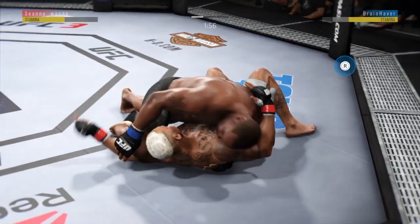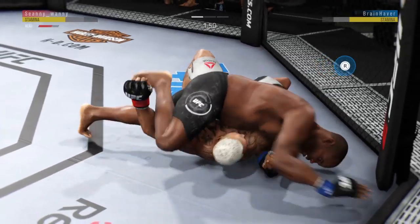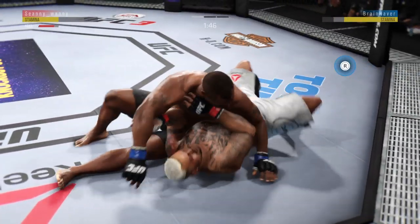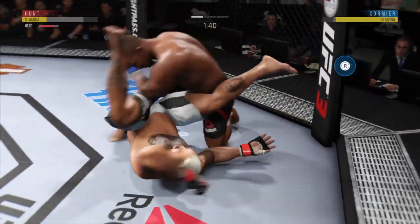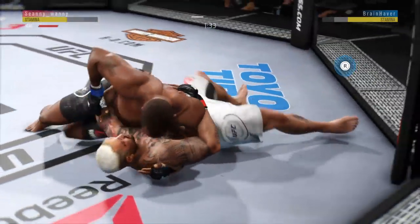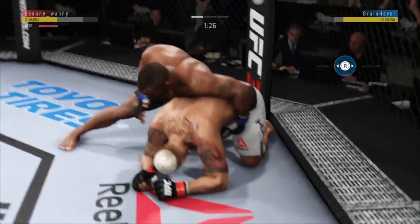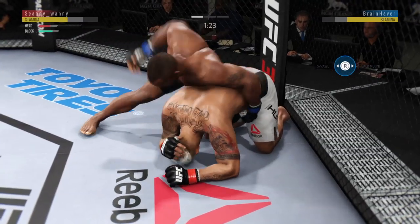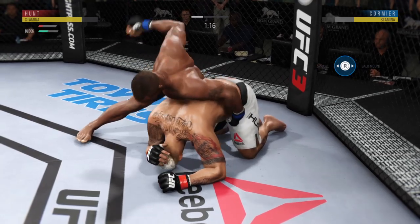Back to side control. He's gotta move — he's in the mounted crucifix now. Hunt gets caught by that elbow. Excellent movement on the ground here, constantly moving, constantly staying busy. Now he moves to full guard. He's gonna try to take the back, I think. Hunt gets caught with that punch — he'd be wise to get those hands up.